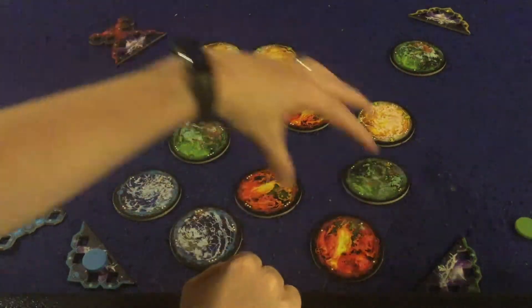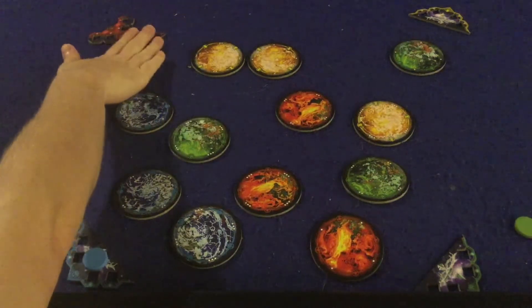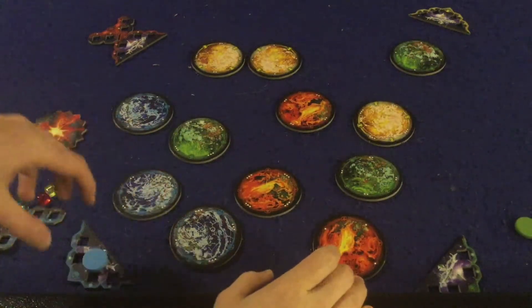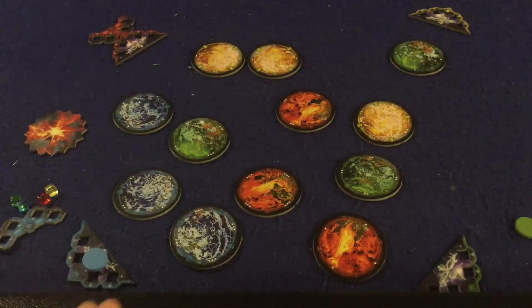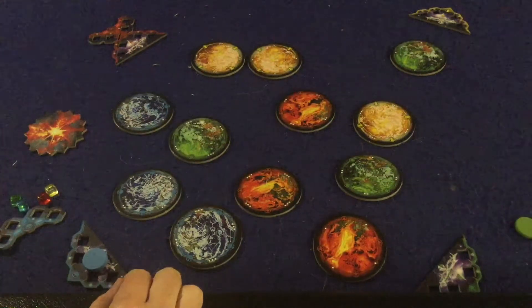There are only a couple of rules for planet placement: they have to be inside the game board defined by the bases at the corners, and they can't be touching each other. For the most part, there aren't too many restrictions. Once everyone places their planets, the game starts and you take turns flicking your spaceship clockwise around the table.